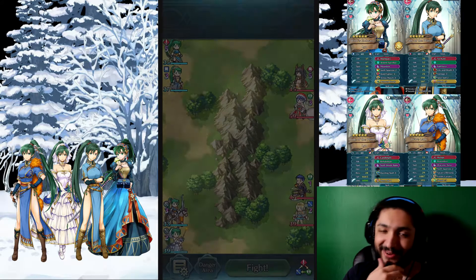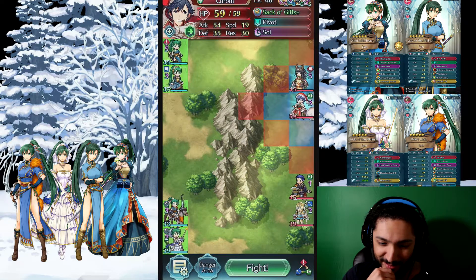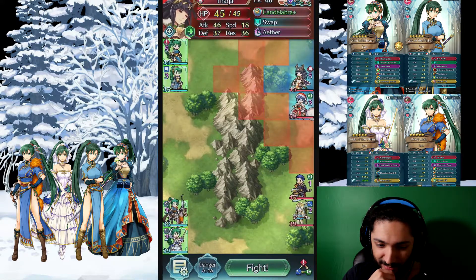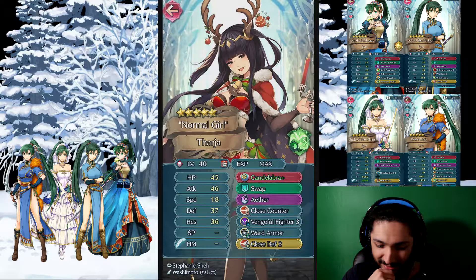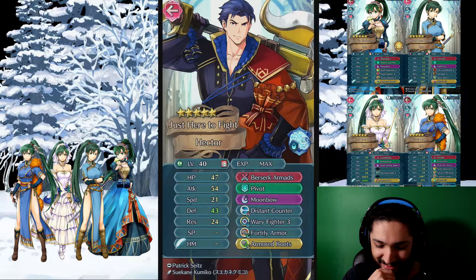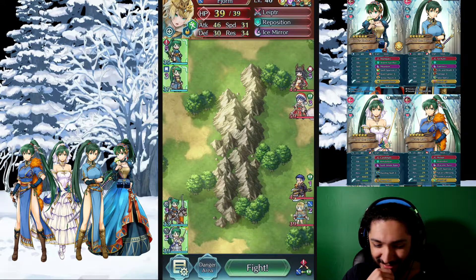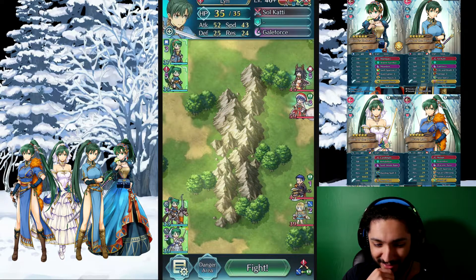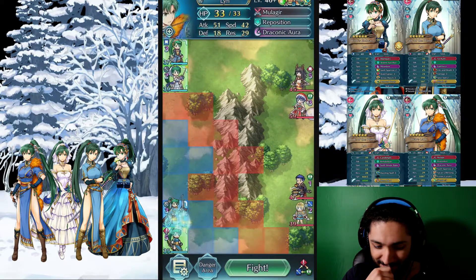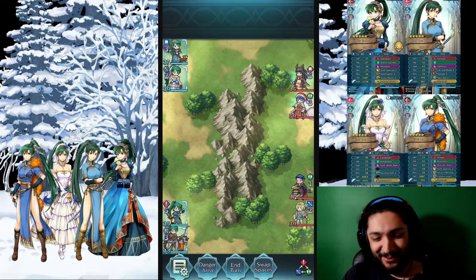We're going up against a Winter Tharja. Okay, that's not bad. Armor March on one of these two, I'm assuming — or is that Hone Armor? No Armor March on these two. There's the Armored Boots. Fortify Armor — oh, that's the new Hector. That's completely fine. What we're going to do is use these two together, and put these two together. That's how we're going to start it off.